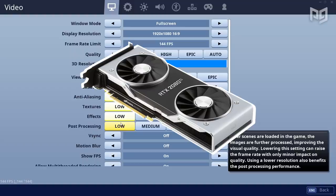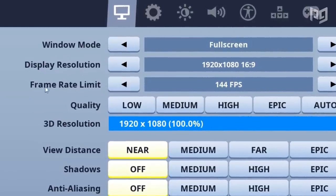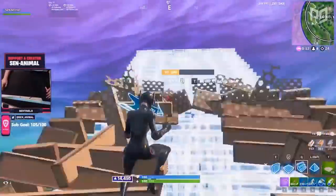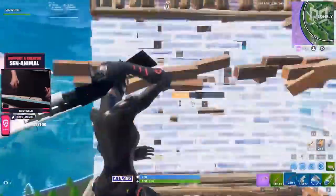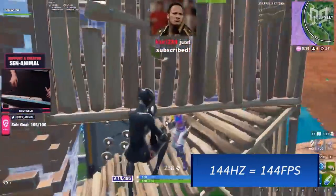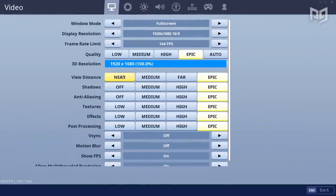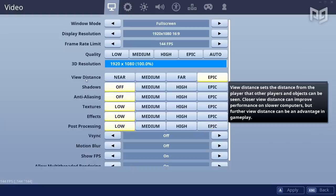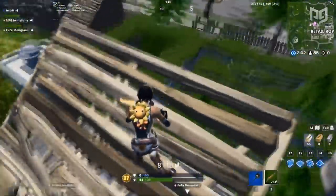First, you're going to want to cap your FPS. It might seem counterintuitive, but it actually helps your frames — not capping it results in substantial lag spikes. Cap it at whatever the refresh rate of your monitor is. For all the graphics settings below, turn them all down to low except for view distance — keep that at medium unless your game is still lagging. Make sure to keep your 3D resolution at max or else it'll look terrible.